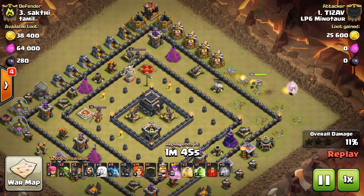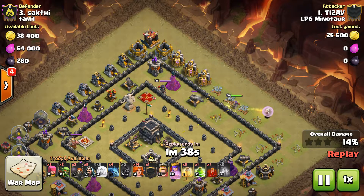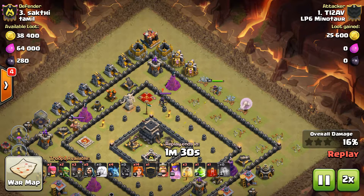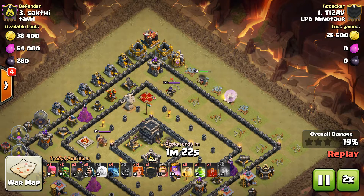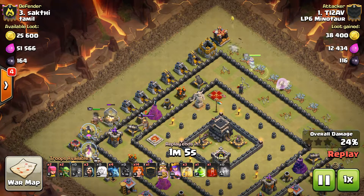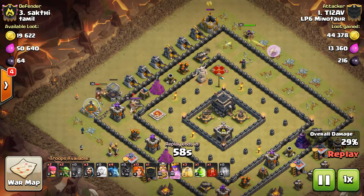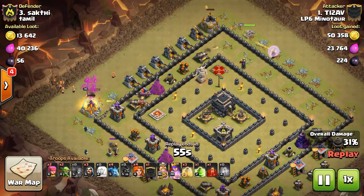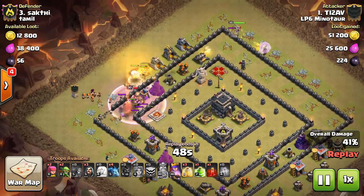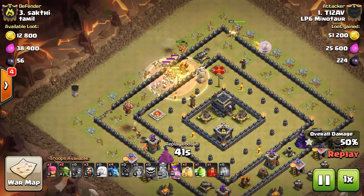And healers are going to start bringing her back up. Going to walk the Queen up towards the top of the base here. Queen's just going to do her thing. Enemy Queen's Honor takes her out. So yeah, no Golem here. He's going to use the King as a tank. Wizard's creating the funnel. In come the Valks.